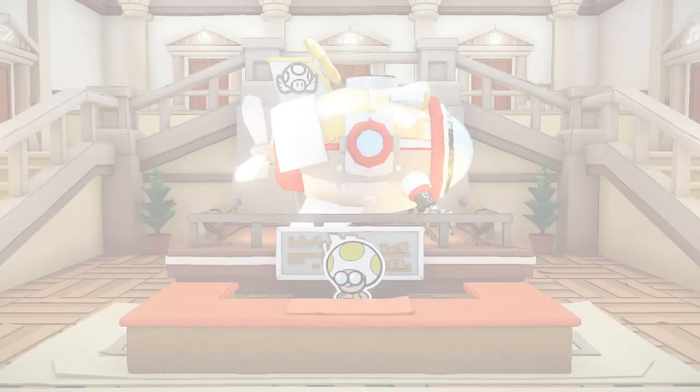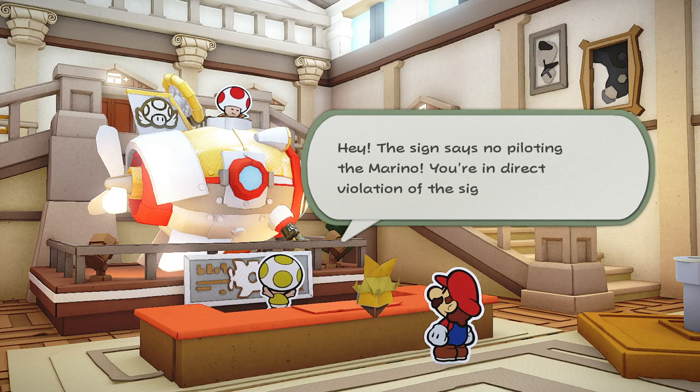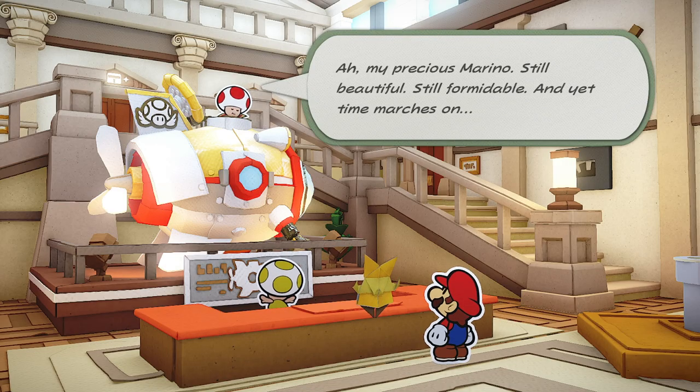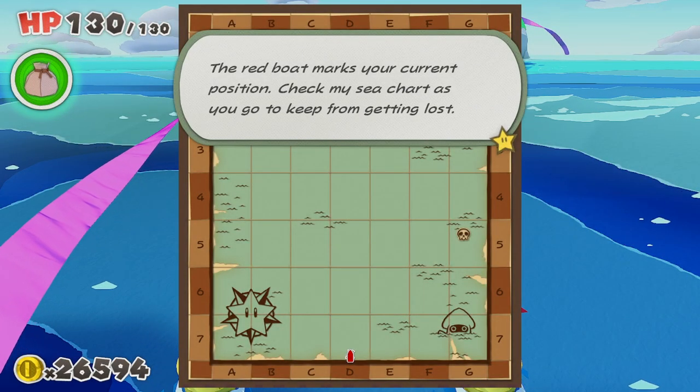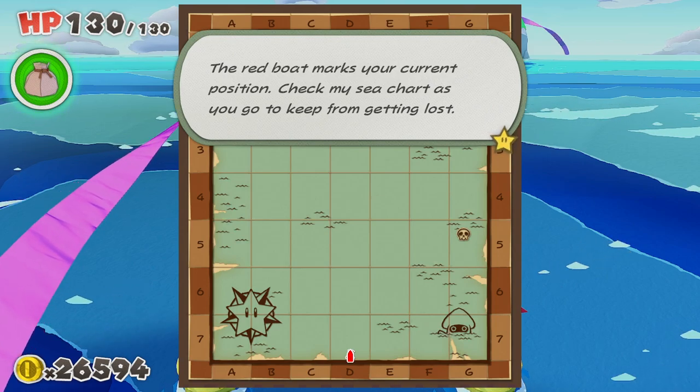When you head back to the museum, you'll be able to talk to Captain T. Ode, who happens to have a sea chart. He will point you in the direction of Bonehead Island, which you can see on the chart over in G5.